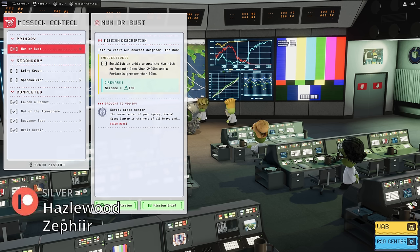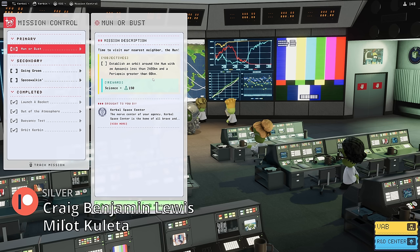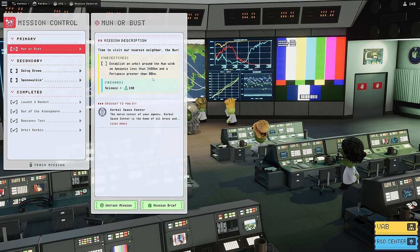This mission wants us to go to the moon and get into orbit - it doesn't require us to come back or to land. We need to get an apoapsis of less than 2400 kilometers and a periapsis greater than 60 kilometers. Unlike Kerbin, the moon does not have an atmosphere, so there's no minimum periapsis needed to stay in orbit. We do still need to be high enough to clear the mountains and elevation on the moon, so being above 10 kilometers is a pretty safe bet, and you can get some cool views going that low.